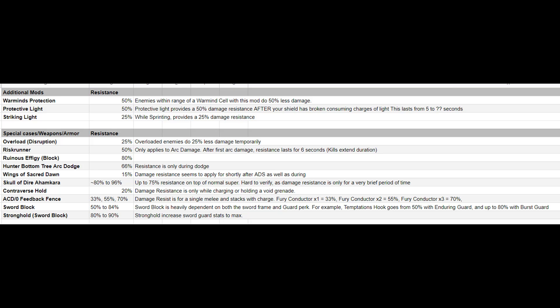If you're against a lot of Fallen or Taken, you might want to try Risk Runner — this adds 50% resistance against arc damage after taking arc damage. If you like running past enemies, I recommend adding Striking Light, which adds 25% resistance while sprinting — perfect for general purposes. If you're making Warmind Cells, throw on Warmind's Protection for 50% resistance. If you're getting Charged with Light, use Protective Light for 50% resistance while in red health. Use Overload to disrupt enemies, causing them to do 25% less damage. There are also a small number of other activity mods and exotics that can increase resistance temporarily.